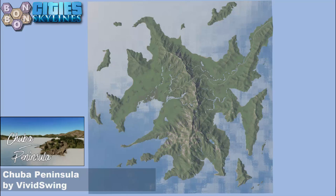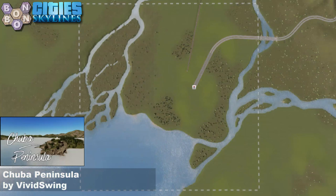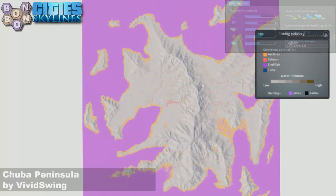Today's map is Chaba Peninsula by Vivid Swing. First time on the channel — this isn't their first map; I think it's map number three. There's your start square. That looks very playable. Lots of good things to talk about with today's map. They kept it simple — sort of. Terrain heights, room to build a big city on one side of the mountain ridge, a medium-sized city on the other side. Definitely works. Resources are usable, not necessarily the strongest, used more for detailing, but definitely usable.